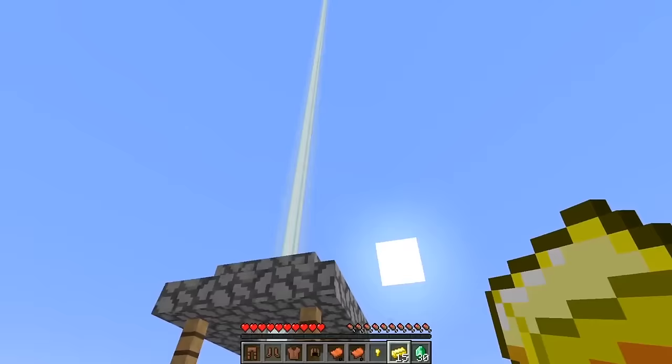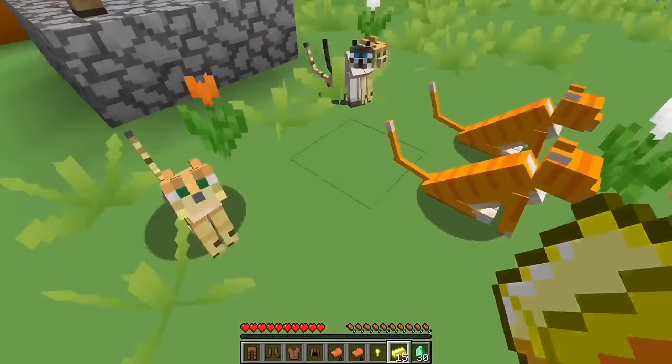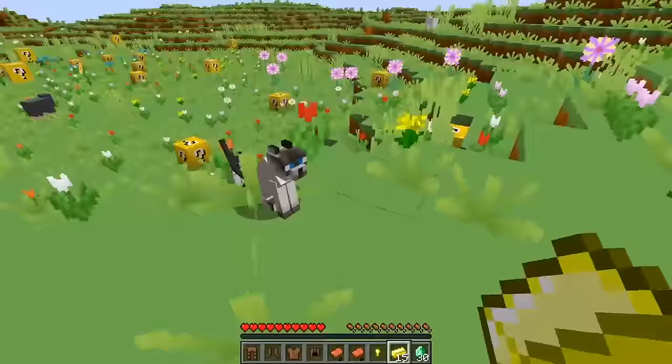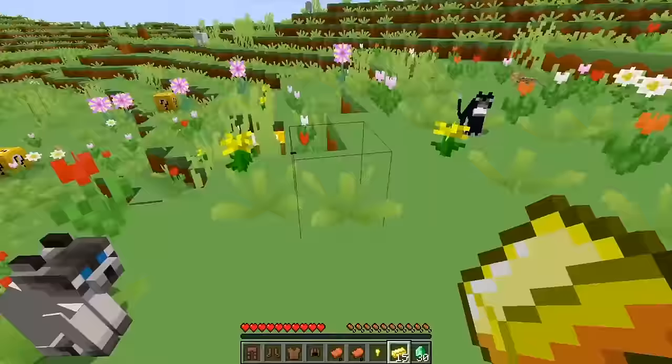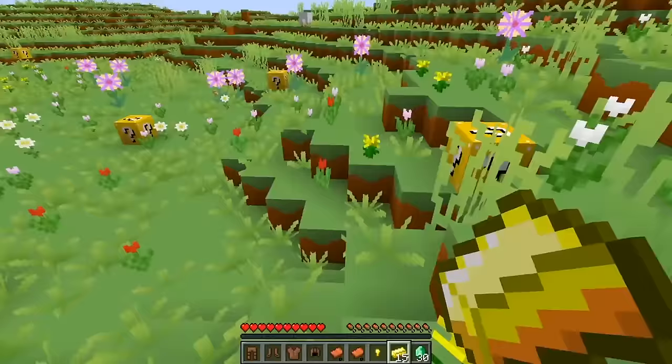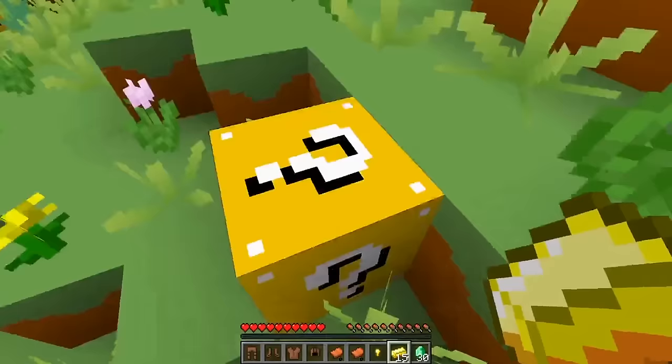Let's open this one next. Oh look, it's a bunch of kitties! Oh hi kitties, they're so cute! Hi friends! Do you guys like cats? I love cats — they're so fun to pet! All my little friends here! Okay, let's open this block now.